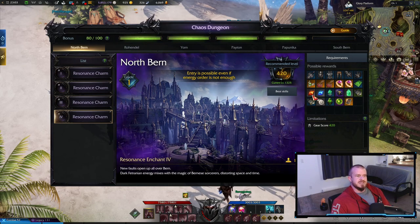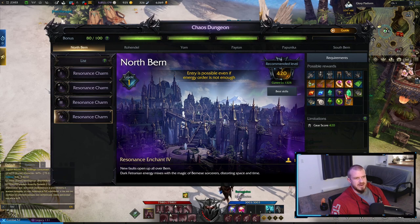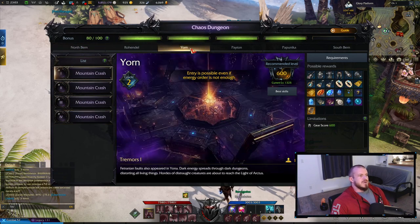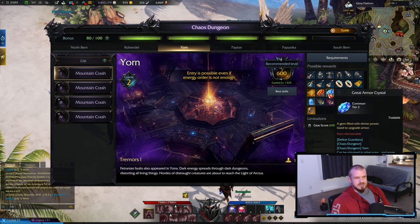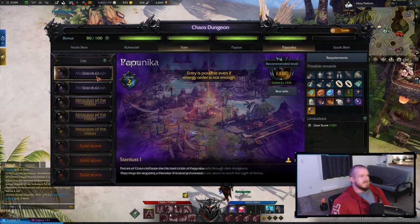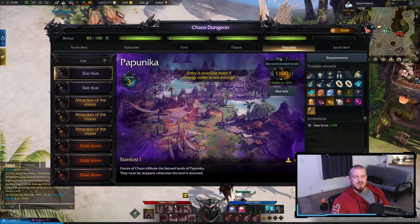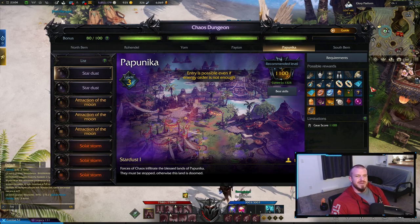Here are your chaos dungeons — you can see you've got your weapon and armor materials, the shard, and the other upgrade resources all in here. Moving to the next tier of gear, they're just the upgraded version of those same items, all coming from here as well. You also start to get gems. In tier three, you get everything you need right here in the chaos dungeon. These are super easy, quick, fun runs to get your stuff.